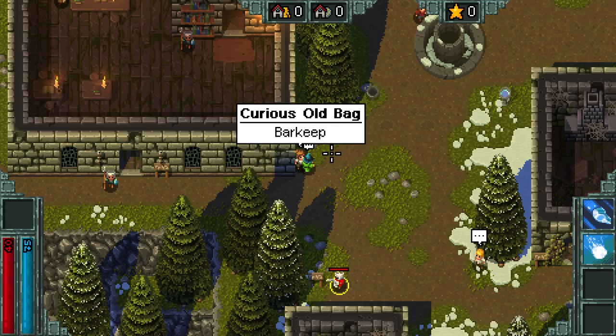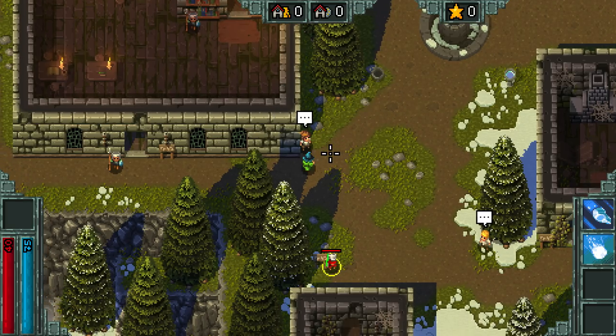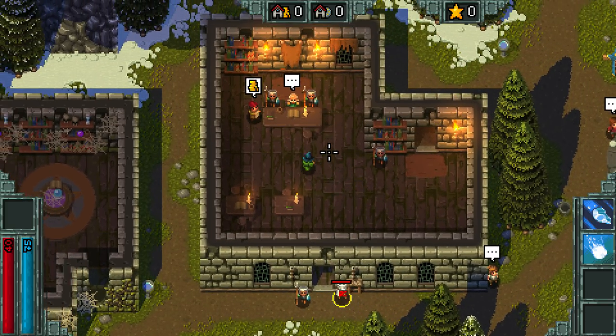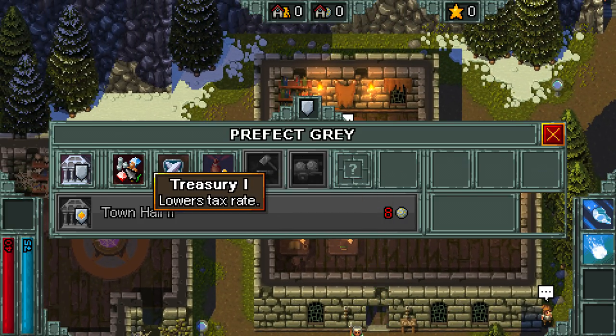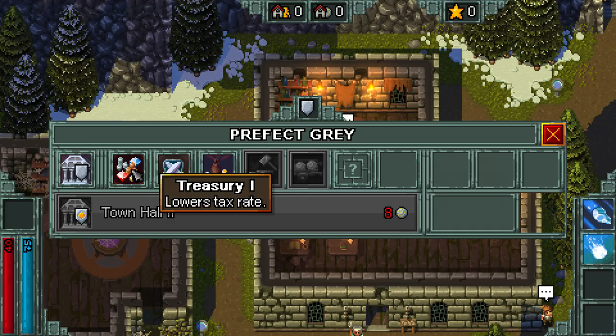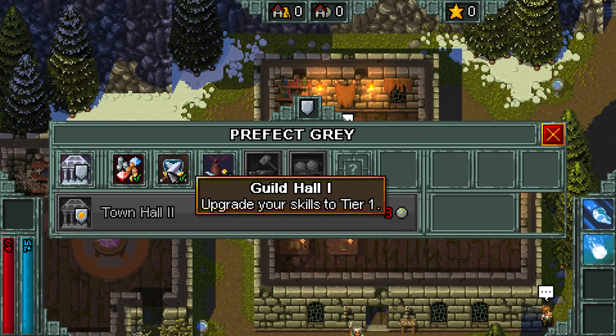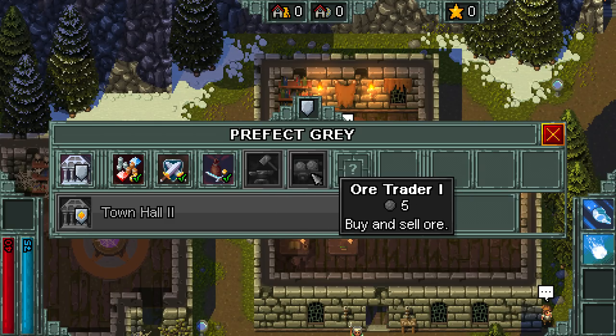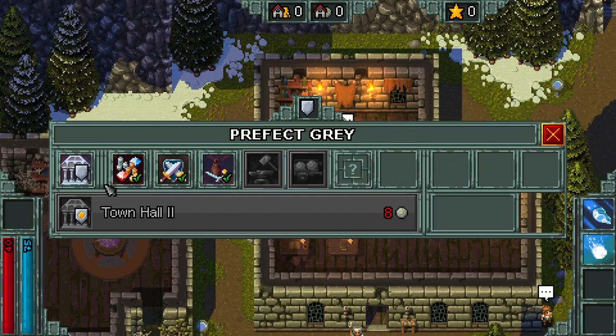So they tied it into the Sun Temple stuff. We can go talk to the Mayor and stuff. So we can upgrade: lowers tax rate, upgrades your skills to tier one, buy keys and items, blacksmith or trader, to buy ore and things like that.